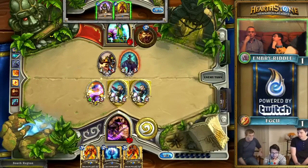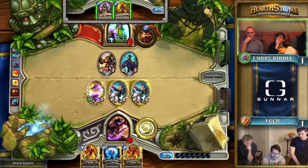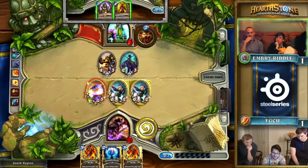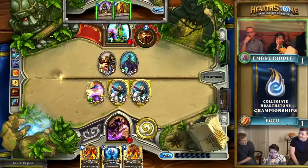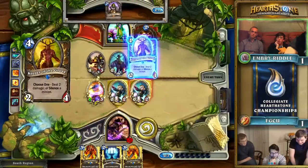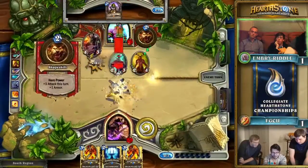Embry Riddle looks like they're considering using Keeper of the Grove to take out the Mana Wyrm — that would be an extremely defensive play at this point. Their opponent is posturing very aggressively, but they also just Fireballed one of the minions, so it's relatively unlikely they can continue to burst, given that they Fireballed the minion instead of face. They need to get that Dr. Boom out of hand. They're going to make the super defensive play here — they did this in the last game too when they were playing Paladin.